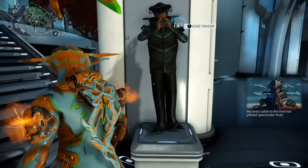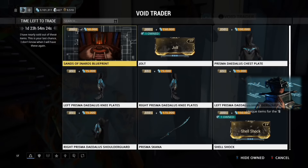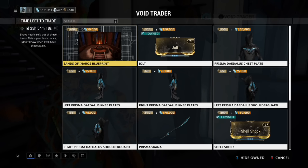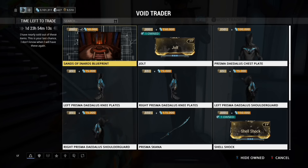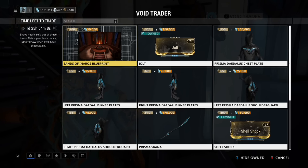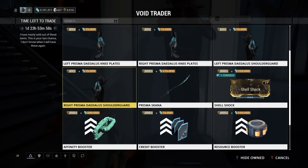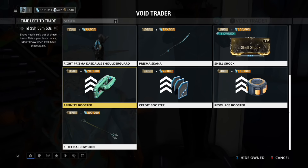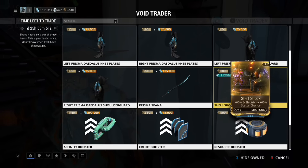Console didn't do that bad either. Sands of Honoris again is a fixed thing. There's Jolt and Shellshock which are the dual stat electrical mods — Jolt is pistol and Shellshock is shotgun. There is also the Prisma Daedalus set — the chest piece, both arms, and both legs are here. The Prisma scanner is also turned up, which is not a bad weapon. It was better once upon a time — I would love to see a Prisma dual scanner.